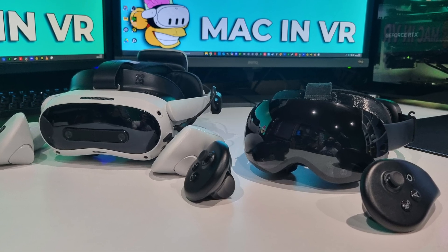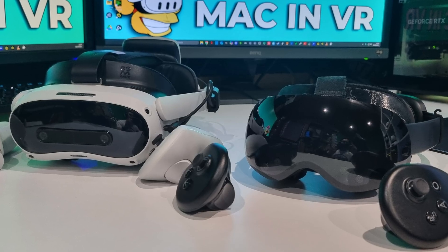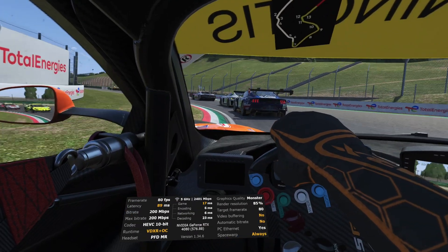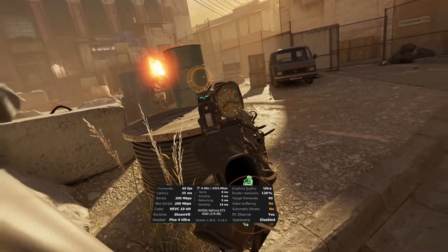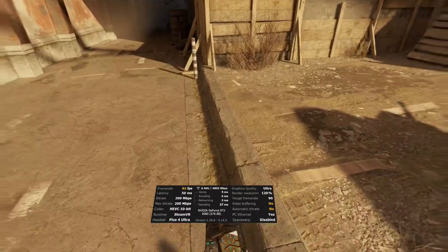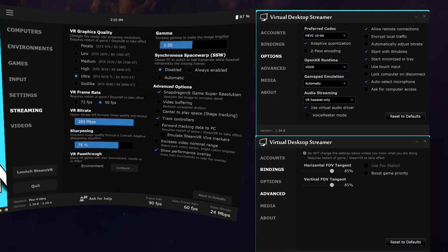I have two VR headsets that are Wi-Fi 7 compatible: my Pico 4 Ultra and the very high-end Play for Dream MR with its micro OLED screens running at an incredible 3840 by 3552, or 4K per eye. The games were Synth Riders for fast-twitch rhythm action, Le Mans Ultimate for sim racing, and Half-Life Alyx because I don't need any excuse to jump back into Valve's classic sci-fi shooter. I tried to replicate the same scenario as closely as I could. All my Virtual Desktop settings were locked in for the duration, except for Le Mans Ultimate where I had synchronous space warp enabled — I'll flash those settings up for you now, so pause the video if you want to copy them.